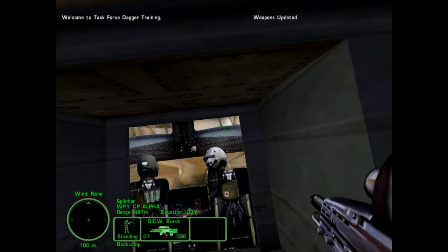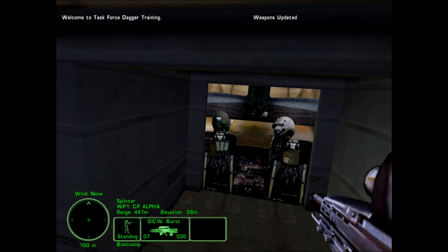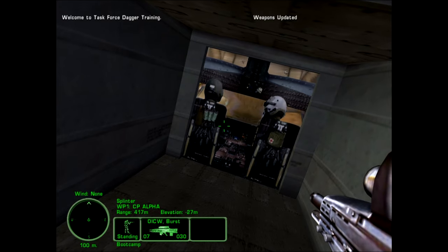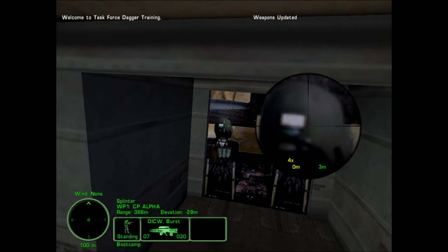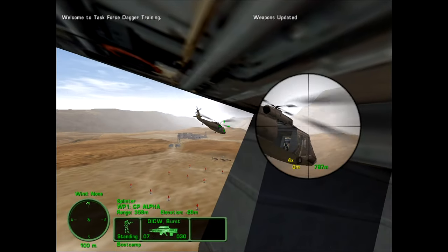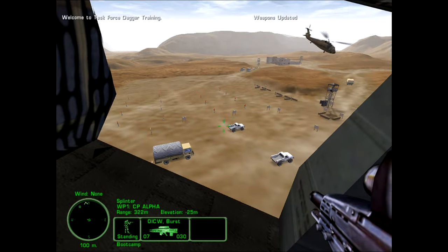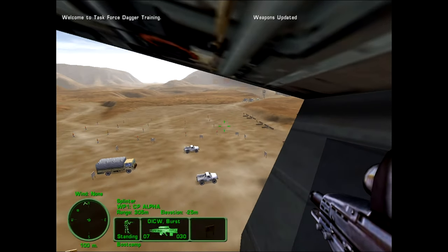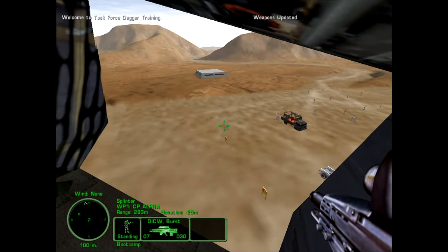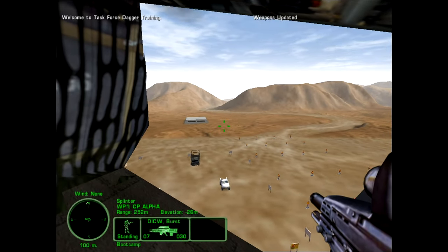Viper 3-3, this is Task Force Dagger. I have your helo in sight. Welcome to Kentucky. You'll be firing on three ranges today. Range Alpha: you'll zero weapons. Range Bravo: you'll load through a shoot house. Range Charlie: you'll practice demolitions and laser target for airstrike. After clearing Range Charlie, move to the ammo resupply point, then stand by for transport to forward support base. Good luck Viper, Dagger out.